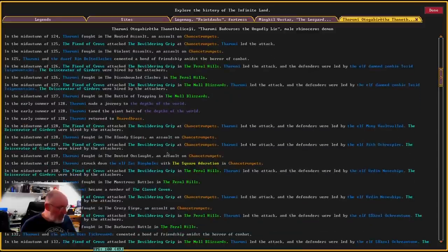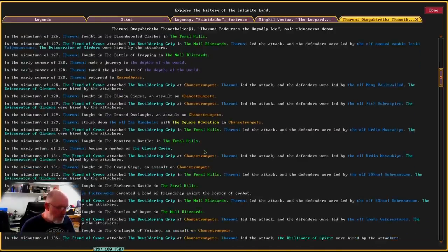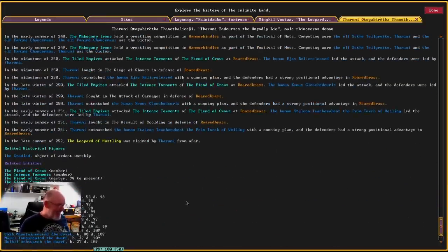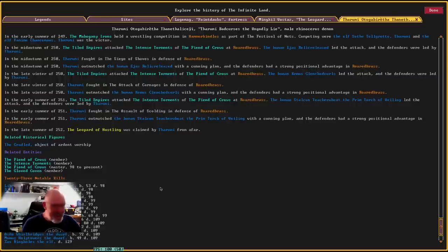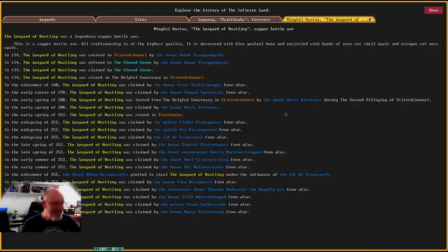Therumi was a rhinoceros demon, one of only his kind — a great eyeless rhinoceros twisted into humanoid form, with a bloated body and patchy sepia coloring. Beware its poisonous sting. Therumi was associated with torture — it is an actual demon. It could come calling; it's active. In year 128 Therumi tamed giant bats in the depths of the underworld. The last thing it did was claim what we actually own. It's got a heap of notable kills.